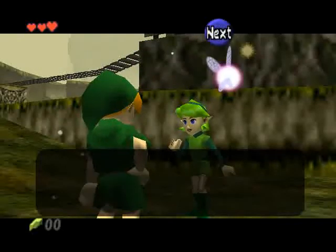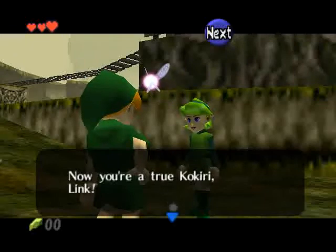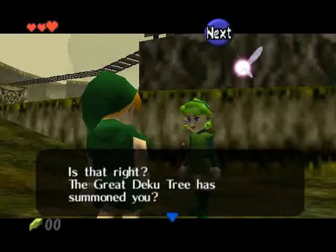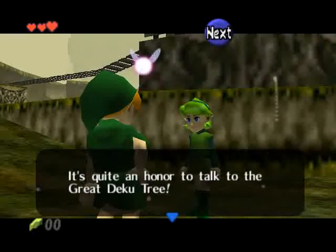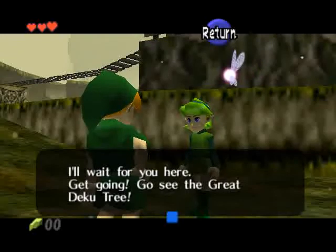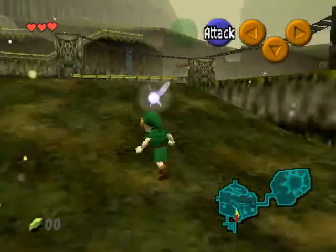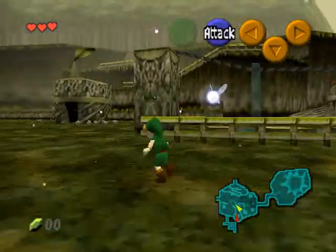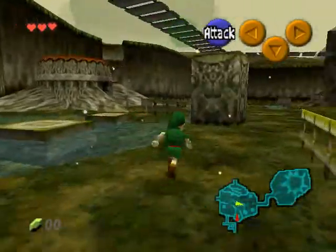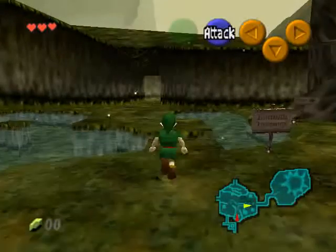You know, I gotta say — in every Zelda game, every time Link has a girl that likes him or that's a friend of his, she ends up being an ancient sage or something, or there's some sort of plot device that just happens to relate to her that tears her apart, so they can never be together ever again. Yeah, this sucks.